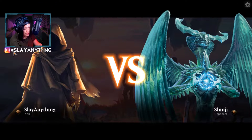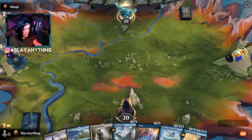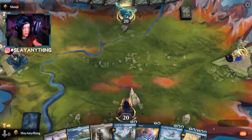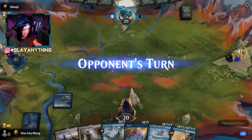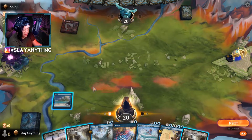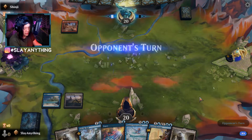Second opponent: Shinji. We keep the hand because we have plenty of early tempo interaction. We open with an Island and pass to Shinji. They play a Shatterskull, so maybe not Rogues. We play a Crawling Barrens. Opponent could be on Gruul. We play a Radiant Fountain and drop a Mazemind Tome, because if they play something threatening we have two bounce spells in hand. Opponent plays a Forest and passes.